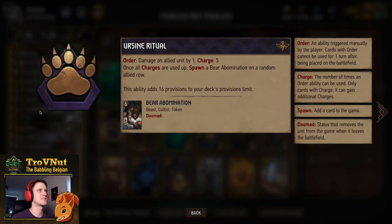Tactical Advantage is simply our stratagem card — nothing fancy needed. Our leader ability is Ursan Ritual rather than Battle Trance, because we don't have many alchemy cards and Ursan Ritual is better in this archetype. You get 5 charges: each one damages an allied unit by 1, and once all 5 charges are used, you automatically spawn a 6-power Bear Abomination on a random allied row — technically 11 points, but we get so much out of those self-damages.